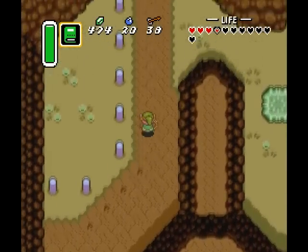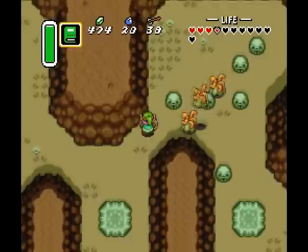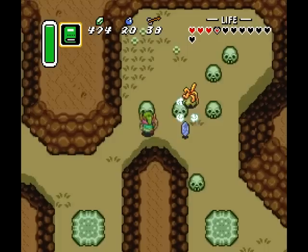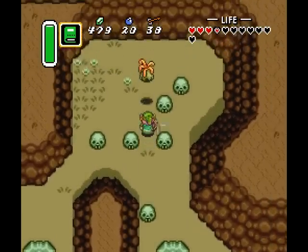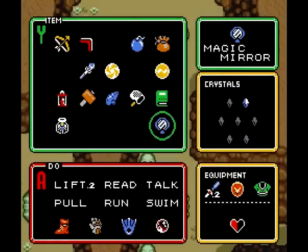We're gonna do two things here. The first is to go ahead and get some money. The second is we're gonna go ahead and get the final piece of magic. The money we actually found in the light world previously — I just didn't pick it up because I had so goddamn much at the time.